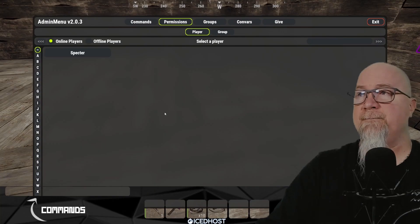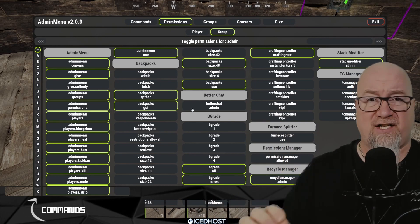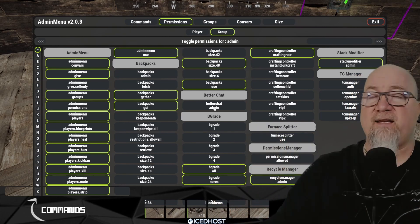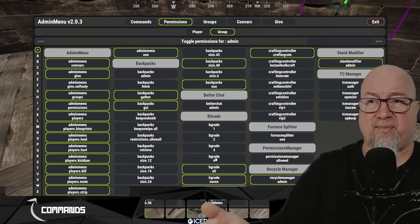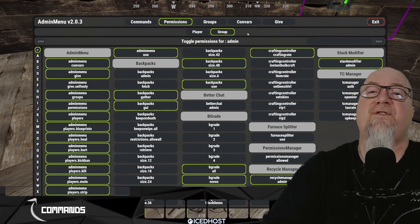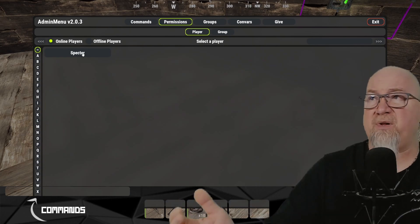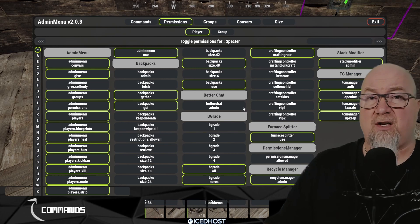Because I often make comparisons between Admin Menu and Permissions Manager, let's spend a moment on how permissions work in Admin Menu. Go into the permissions section, click on a player or group, and you can toggle each permission on or off for each individual plugin — similar to what you've seen me do with Permissions Manager, just with a different layout and no granted/revoked tag. Permissions granted to a group are outlined in green; click one again to remove it. I highly suggest you deal with groups rather than individual players.